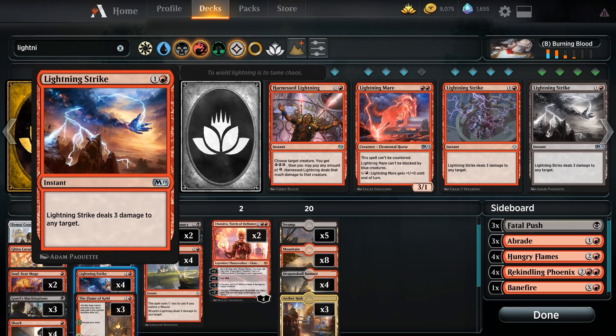Lightning Strike deals three damage to any target for one and a red. Two mana for a three-damage burn spell in Standard is pretty reasonable.